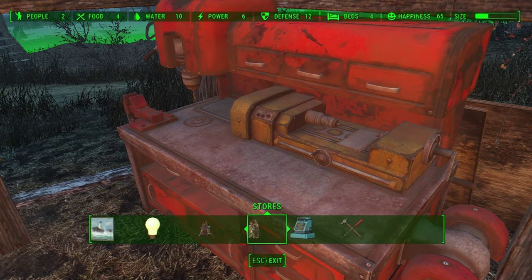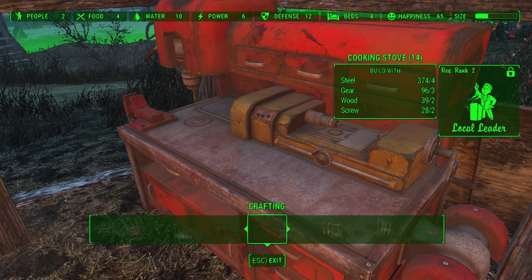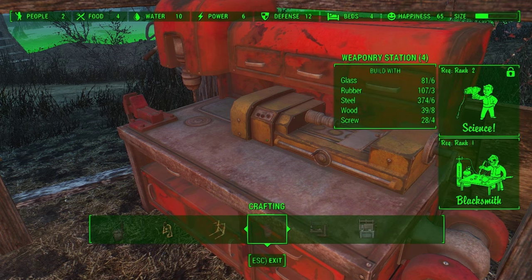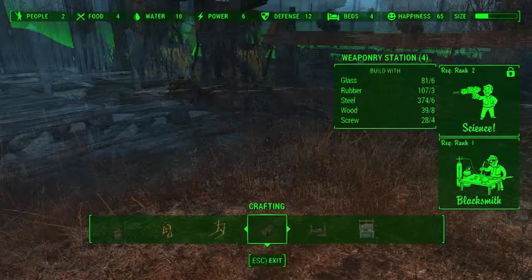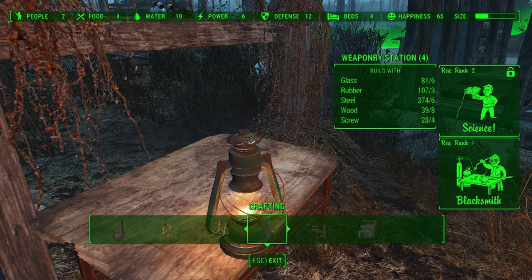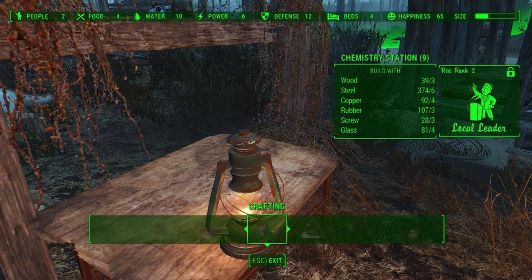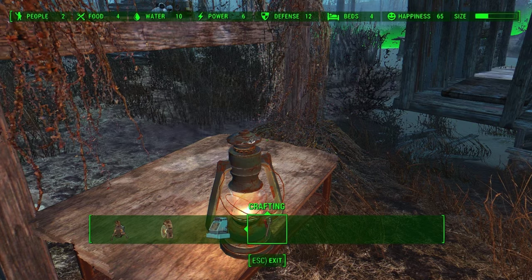I got a pretty dope modding setup — I also installed a bunch of mods. I don't know if we can build it, that's the real question. Can we actually build it? Is it this weaponry station? It might be this. I'm not actually 100% sure. We need Science 2 and I don't think I have Science 1.